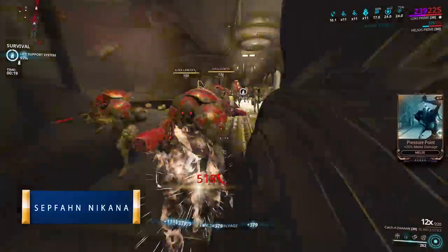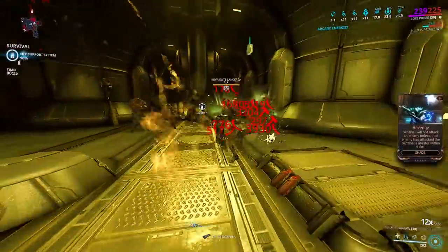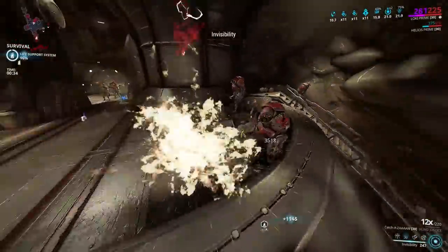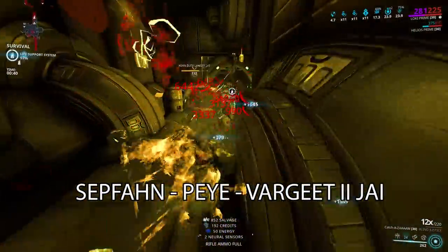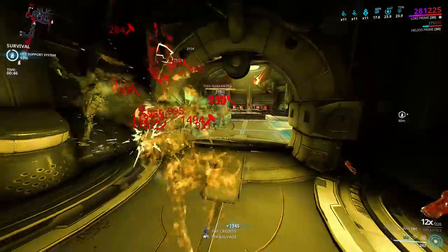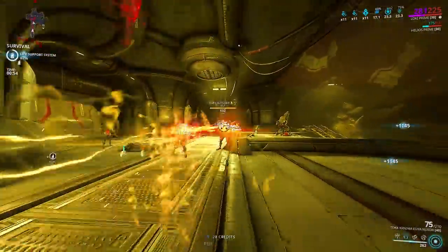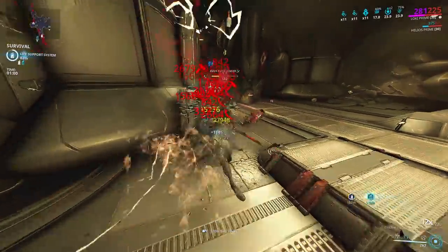Moving on to the Sepfahn Nikana Zaw — or a Nikana Prime, either one works great. A Zaw can equip Exodia Hunt; slam attacks will pull in enemies towards you, and enemies pulled with Exodia Hunt are susceptible to stealth multipliers and finishers, which is another damage increase. This Zaw is built from the Sepfahn strike, Peye grip, and the Vargeet II Jai link, which offers damage, crit, and speed. Zaws are not Mastery locked and they are untradeable. I'll be utilizing the Blind Justice stance with the forward and block combo and the basic melee combo. The forward and block has a slam attack which can trigger Exodia Hunt, making it a devastating weapon. For more info and way more builds, check out my Sepfahn Zaw build guide.